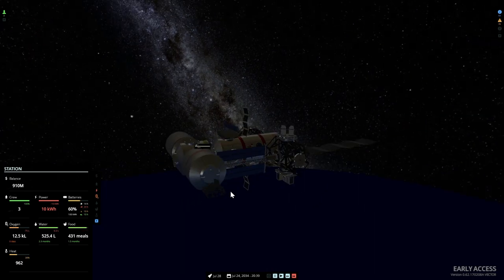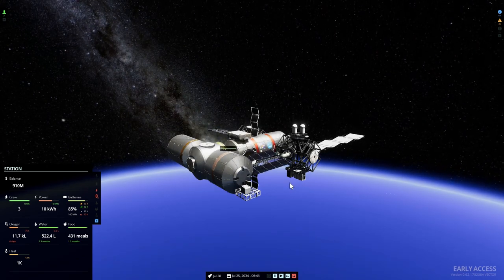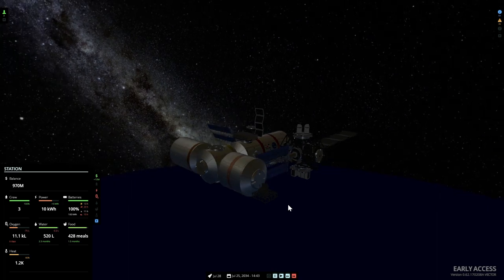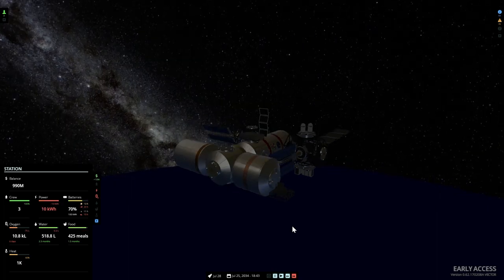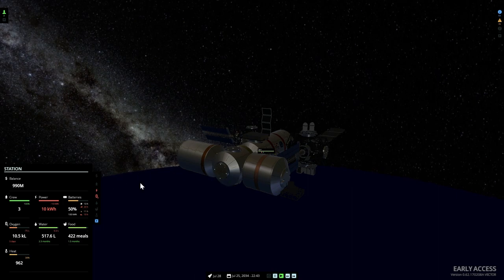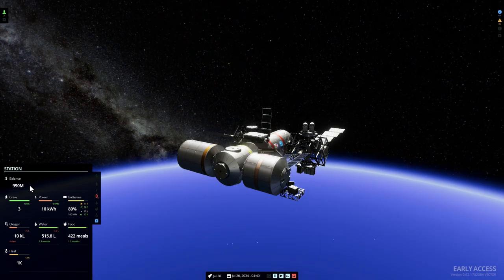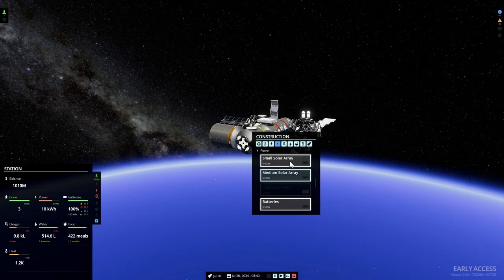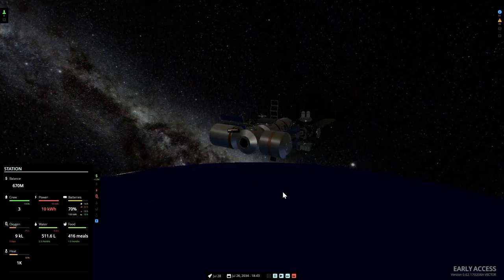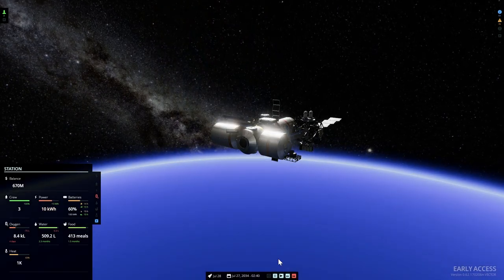It's kind of fun to play this in the background while you're doing something else — it's kind of fun to basically see the space station, things moving around and the music playing in the background. That part is kind of enjoyable. But the actual gameplay elements here are very, very minimalistic. So you basically will be kind of running this in the background while you're trying to get some money and then building up new modules, new nodes, new things for your station to make it bigger and better. But other than that, that's essentially it.